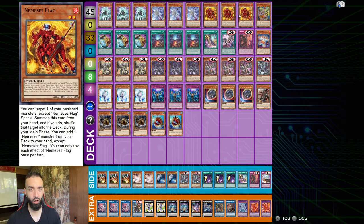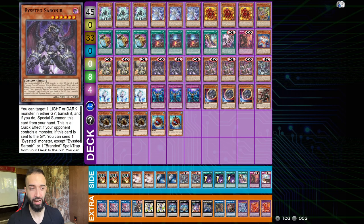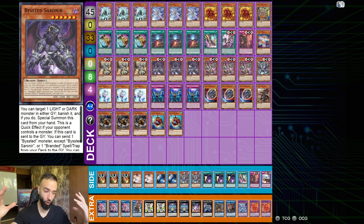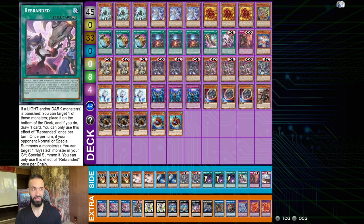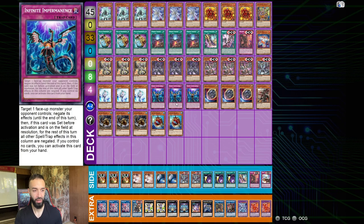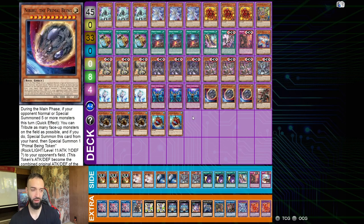Nemesis Flag is insane just as a hard draw. If you don't hard draw it, it doesn't matter — it's a great card to draw, and if you mill it you Sprite outfit it. You play the Bested stuff because it synergizes so well — they're all hand traps. The cool thing about Bested is they're half hand trap, half extender. You main deck 16 hand traps: seven Bested cards with nine others equals 16. The synergy of Fallen of Albaz with Rebranded and Branded Beast is very cool.